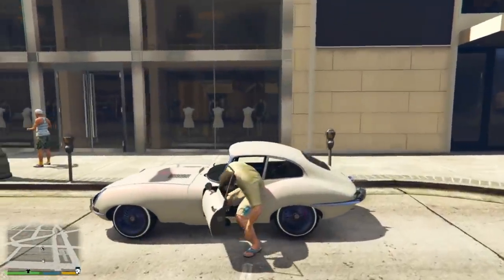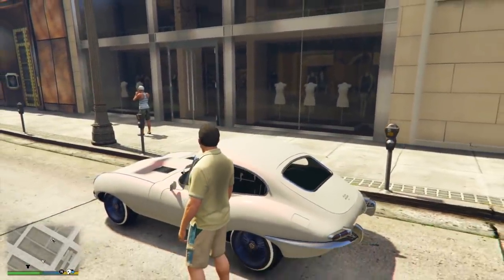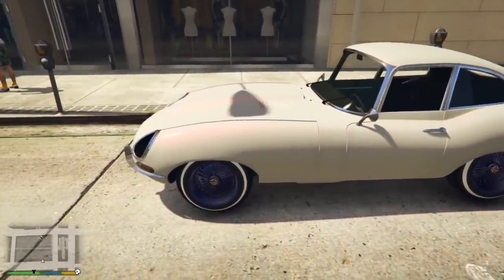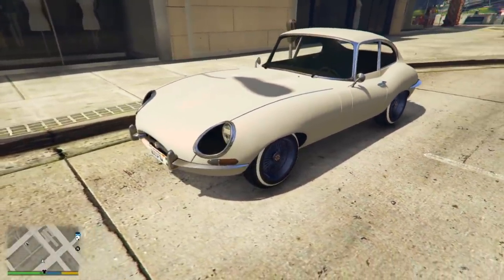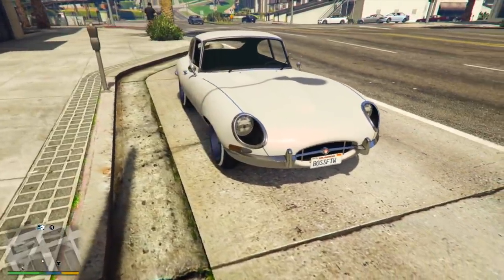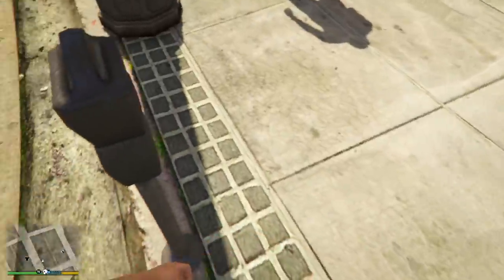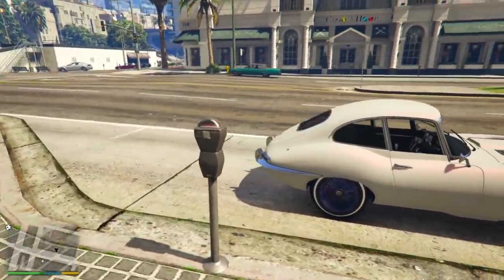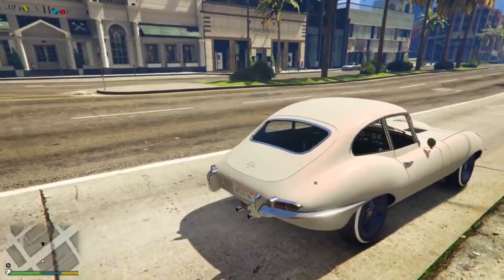In today's video, I'm going to be showing you guys what the two confirmed vehicles so far in the nightclub update are going to look like. Those vehicles are the Ocelot Swinger and the MTL Pounder Custom, two pretty interesting vehicles that Rockstar have just given us a tiny bit of detail on. So let's start with the Ocelot Swinger first.